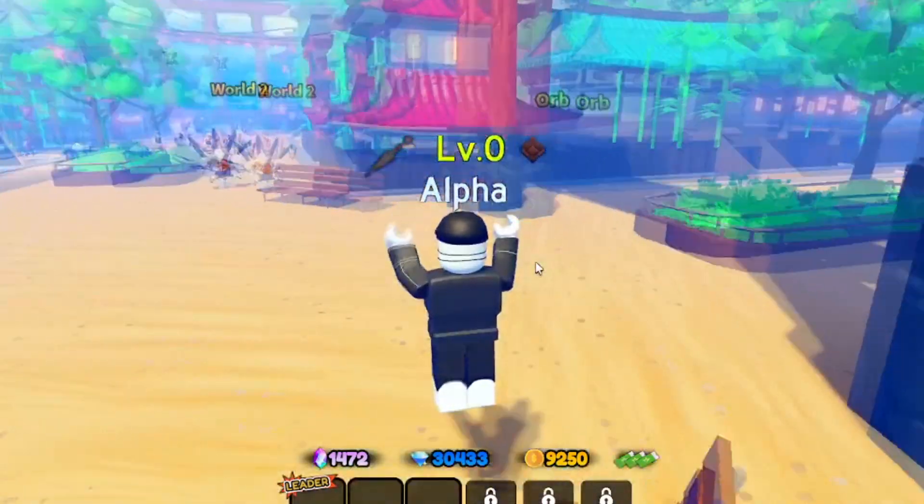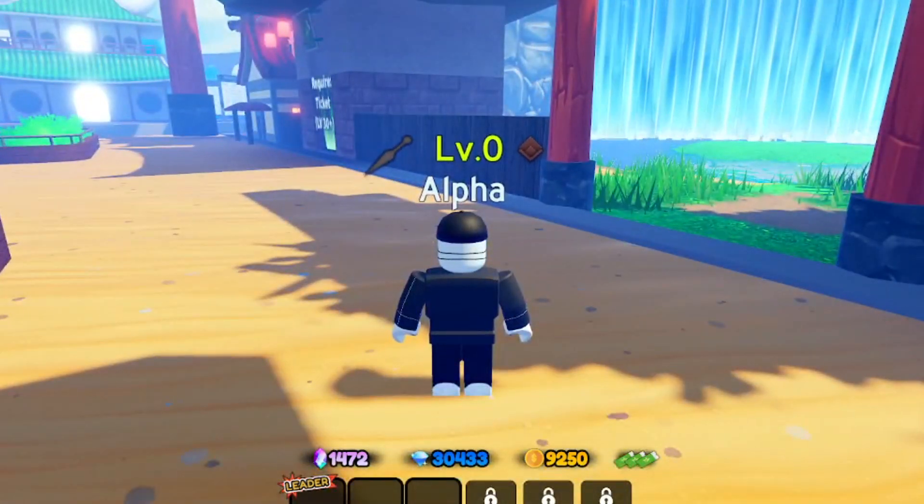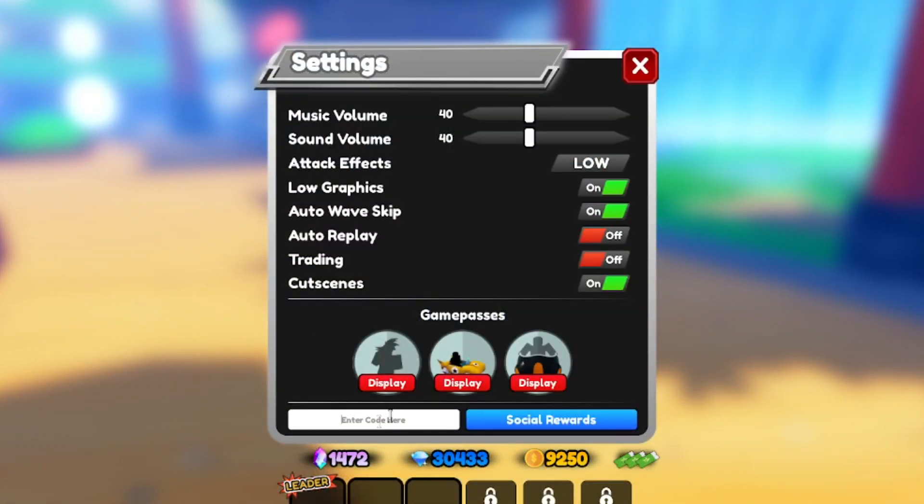Anyway, let me show you guys the codes. To redeem codes, all you have to do is go to Settings, and you can enter the codes right over here. I'm going from the newest to the oldest. The newest one is called 'New Update' code.